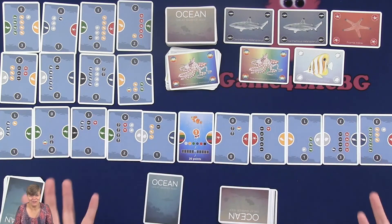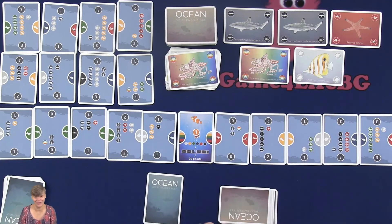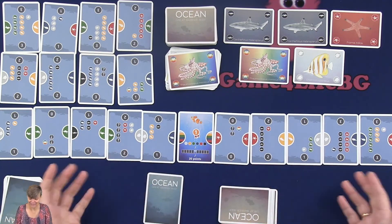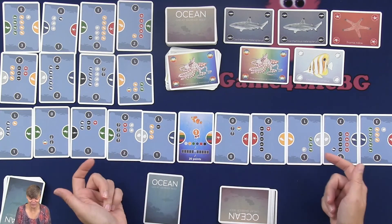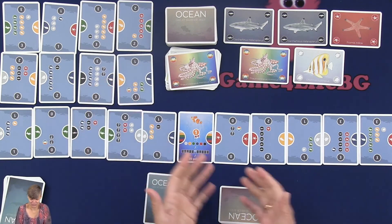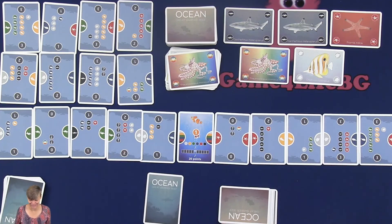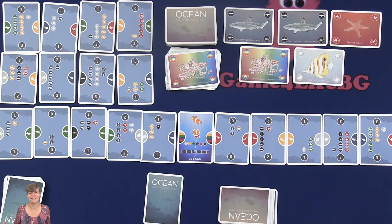And that is how you play Ocean. You draft cards a lot at the start of the game, and then you build. As you build, you get a reduced price for the different colors you have completed, making it easier to build more cards. When any win condition is met, the game ends, all players finish their turns, and the player who has done the best — or has the most points — wins the game.